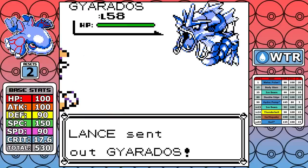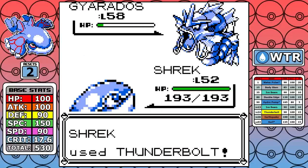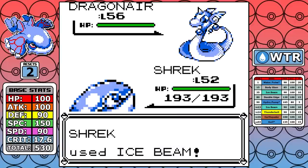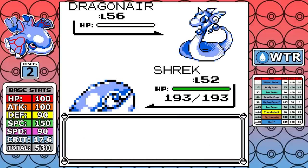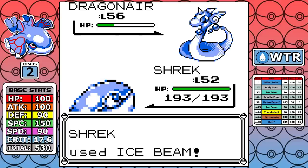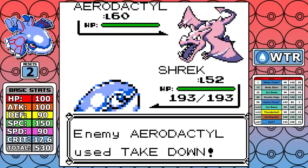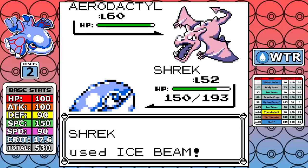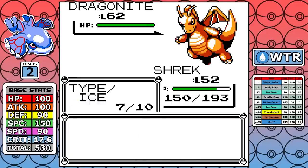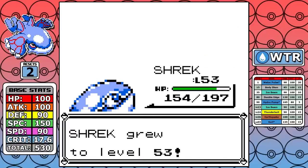Next up is Lance, and you already know how this is going to go — Thunderbolt for Gyarados, Ice Beam for the Dragons. Very quick, very easy. This is one of the first runs where I really looked at the Elite Four and thought: do I need to show the whole thing? Lorelei, Bruno, Agatha, Lance — they've all just been very easy, pretty much fodder. I have like the perfect coverage of moves.